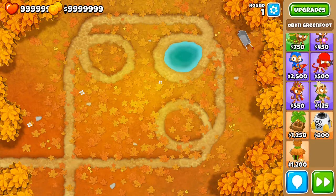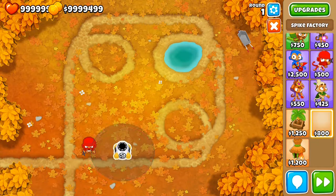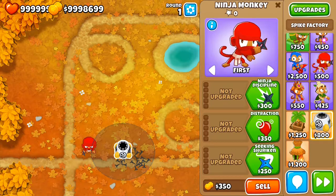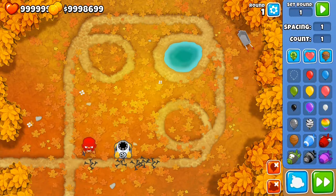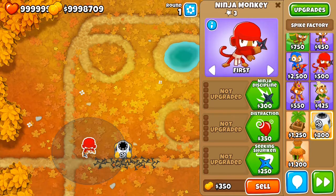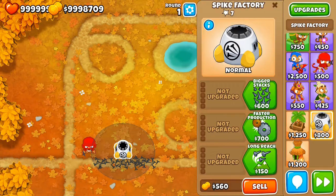There are only two towers in the game that have camo detection by themselves without any upgrades. Those towers are first the Ninja and second the Spike Factory. These two towers can actually detect camo without any upgrades — so base camo detection right there. That means every upgrade you get on these towers is going to have camo detection because they already have it.